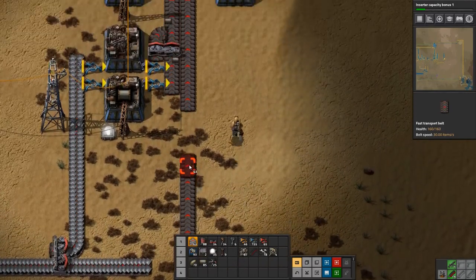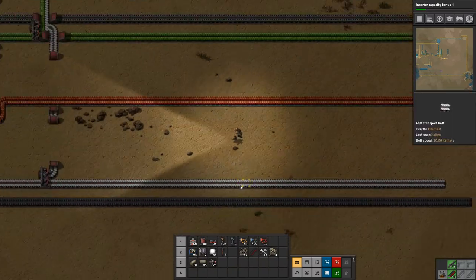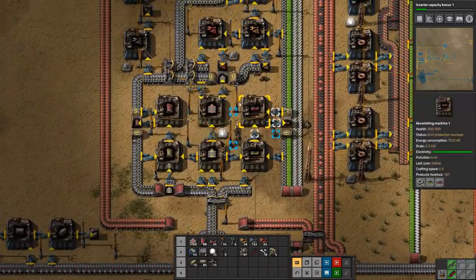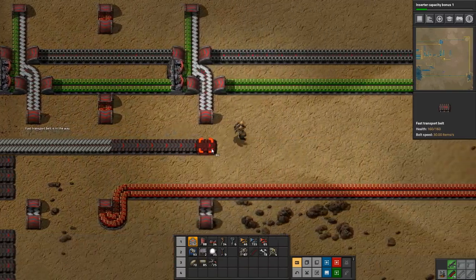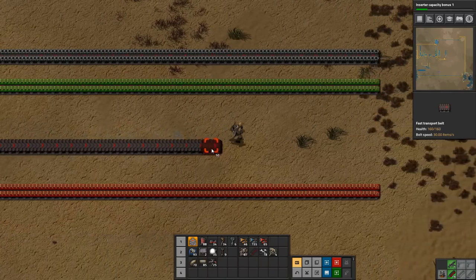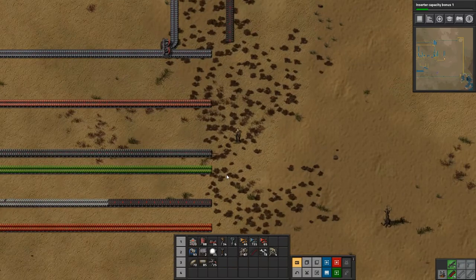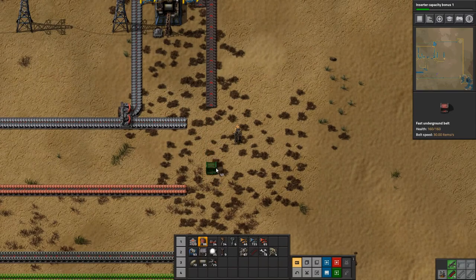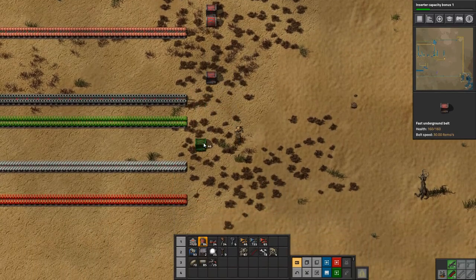Let's pull up the resources that we need for this. We need steel and we need iron gear wheels, and of course our steel is all the way back here. So let's just grab some more belts while we're here because we're a little bit short on belts at the moment because of the cold problem we had in the last episode. We need iron gear wheels and steel to come in on the same line and we want it to come up.